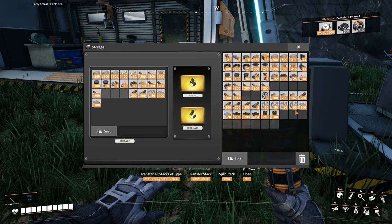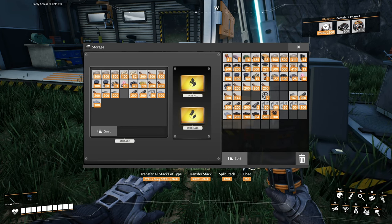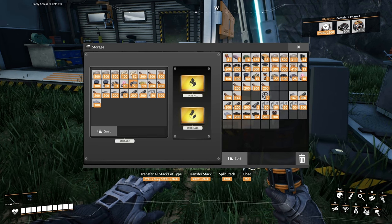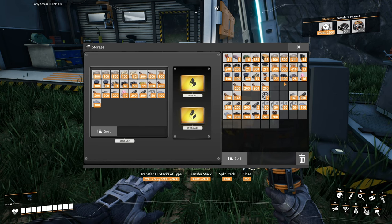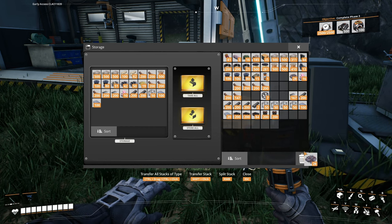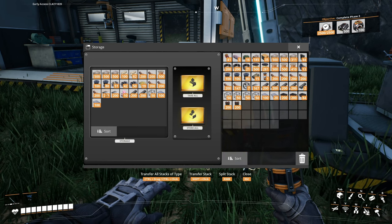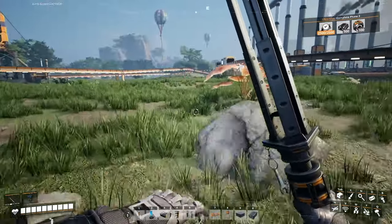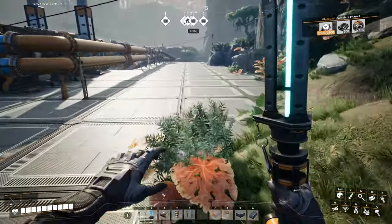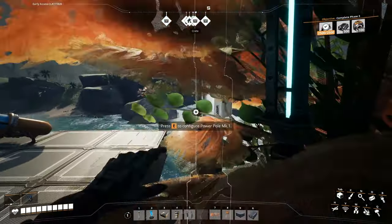Putting excess resources into storage — copper sheets, and what else can we put in there? We'll leave the SAM ore in here, caterium ore, coal, this stuff. I think that's it. All right, plenty of power being generated. Let's head back to base — I want to take a break. We're at 31 now... oh, it's at 57.